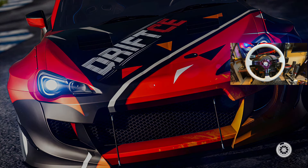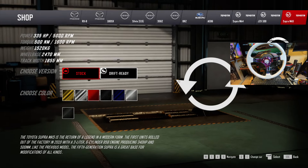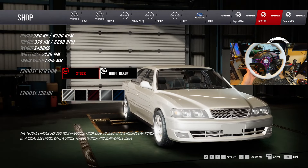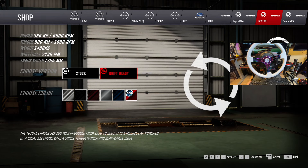I picked it up for I think three dollars. We also had DLC - looks like the MK4 came in, the '98, the MK5, and the Z4. So we at least have the JZX-100 today, one JZ single turbo rear-wheel drive. We're gonna go ahead, pick this up and drive it in red. There's also a drift ready version.